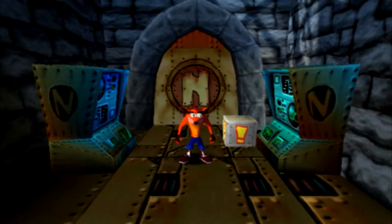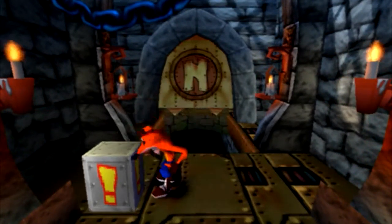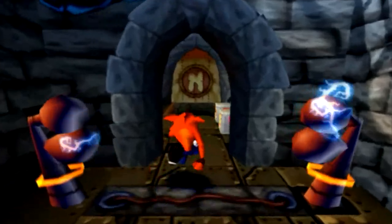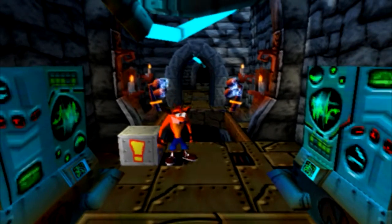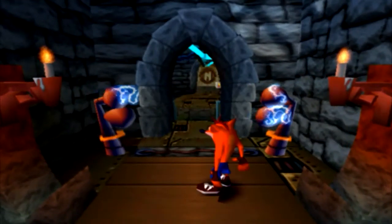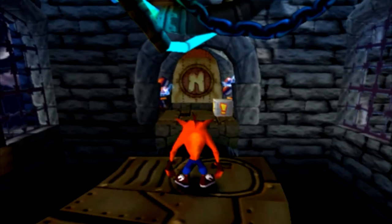The lab is kind of a scientific-y place — this is maybe where all the experiments of Neocortex and Brio take place. The gimmick here is that the exclamation mark boxes, when you spin into them, actually trigger things in the level rather than just releasing the exclamation mark. For example, this one will open the door once I hit it.